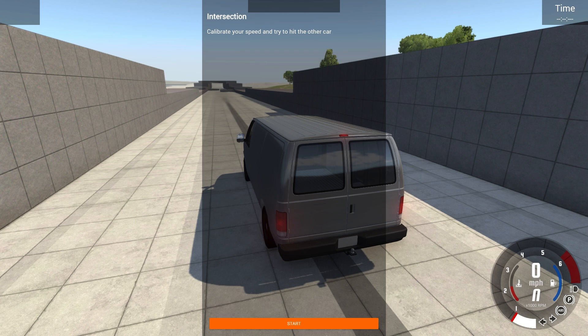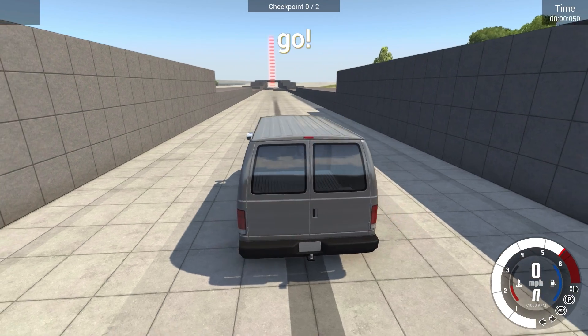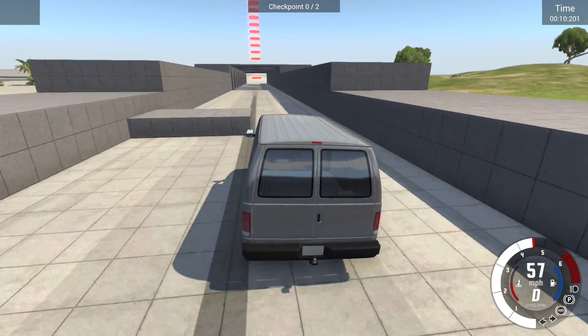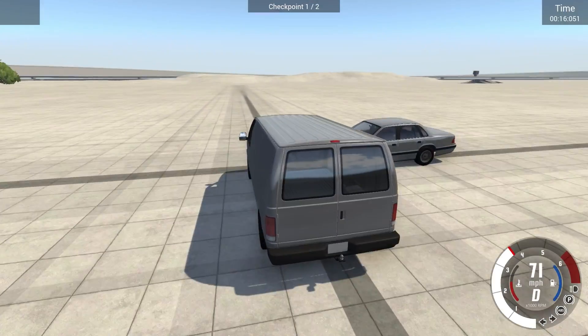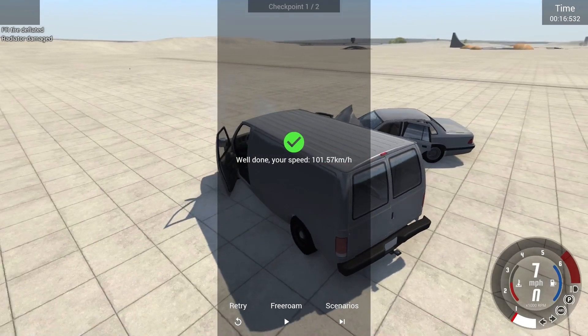So the whole point of this one — it's supposed to be really easy — is to calibrate your speed to try and hit the other car. I've never tried this, so I don't know if we should just go full throttle. We're gonna try full throttle, obviously. The harder we hit, the better. We're in a pretty slow van here, and I'm assuming the guy's going to be right around this corner somewhere. Where are ya? Oh, Jesus Christ! Well, there we go! That's all we had to do was hit each other! That was great!